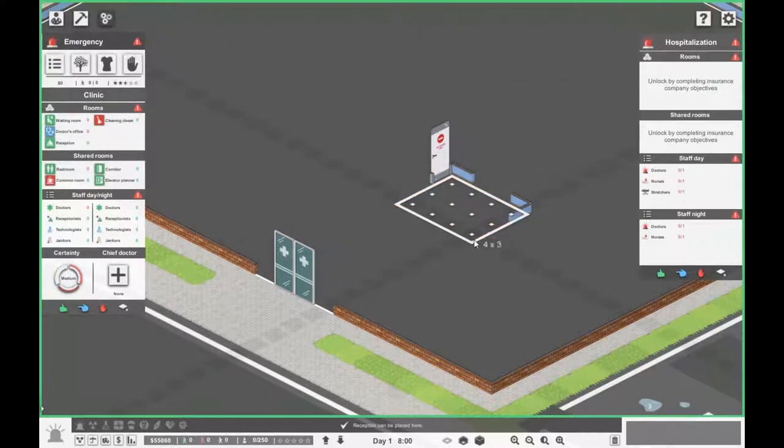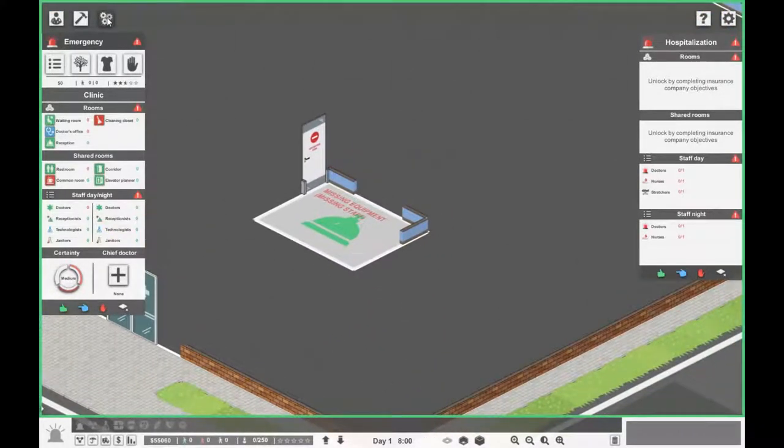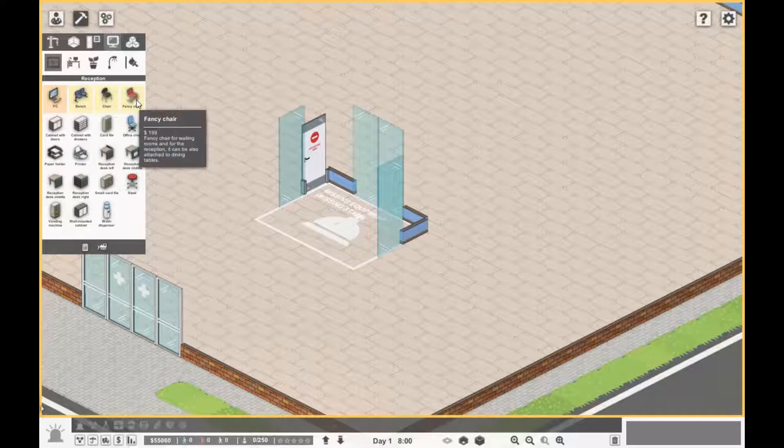If you click on the room in management mode, you can see all the items that can go in this room. Anything in orange is absolutely necessary — so you need a PC in the reception. It's also suggested you have a bench, chair, or fancy chair for patients to sit and wait.